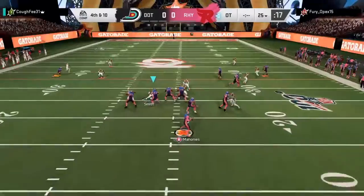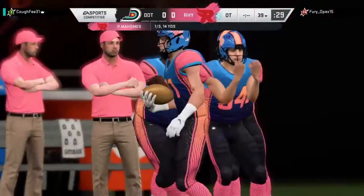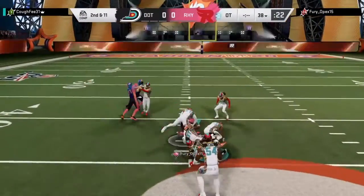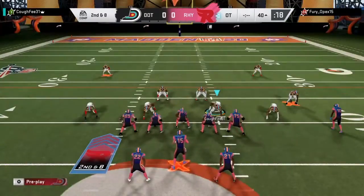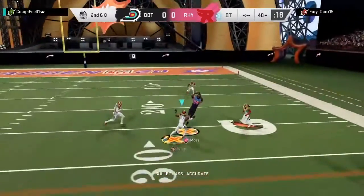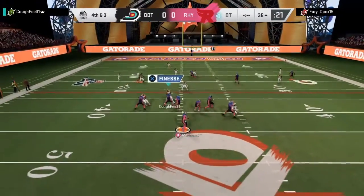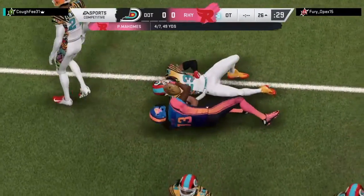Mahomes dropping back to throw on fourth — and this time he's got the hookup, complete. In Superstar KO, here's Mahomes — gets it to T.Y. on the slant. A huge gain. That should remind the defense they are playing Superstar KO. Mahomes throwing on second down — he couldn't hang on through the contact, and it's gone. Fourth and short, going to the end — and this is caught, pulled in by T.Y.